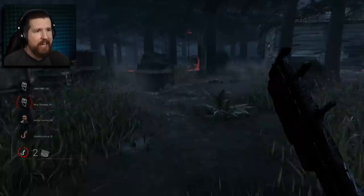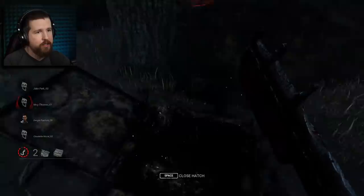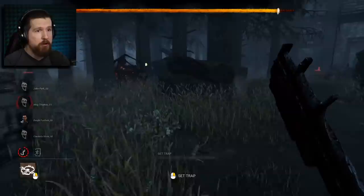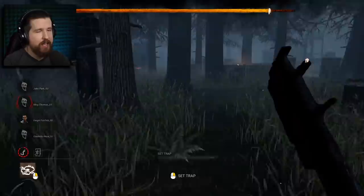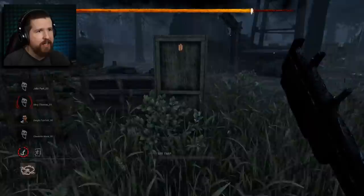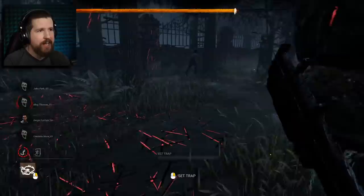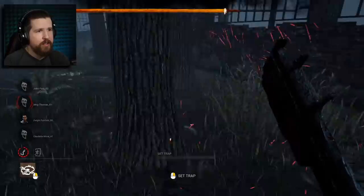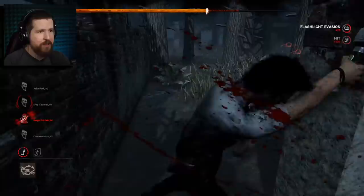As killer, you can close the hatch. Once you close it, the end game collapse begins — that's the bar at the top of the screen. Once all five gens are done or when you close the hatch, this timer starts counting down. The survivor's only chance to escape is to open an exit gate in time. Now I have until the end game collapse timer reaches zero to catch this survivor, or they'll just die anyway if they don't escape.